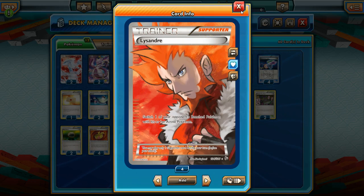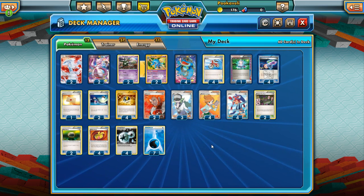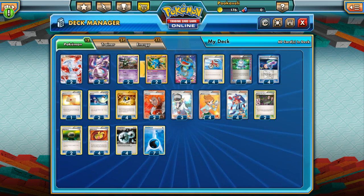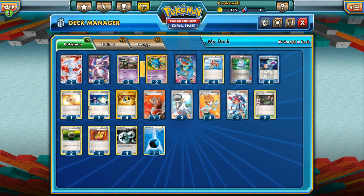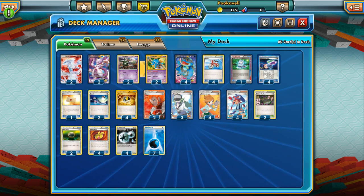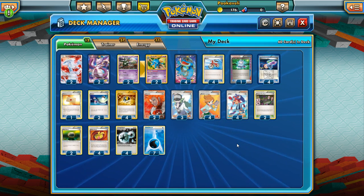We have four Professor Juniper, three N, and two Lysandre. Lysandre is also very good with Quaking Punch — the opponent can't play Switch or Float Stone, so we can drag something up and lock it in with Quaking Punch. We also have four Ultra Ball and one Professor's Letter, since we're playing so many Skyla. It's a very simple but potentially very effective deck. I still need to be convinced Seismitoad-EX is truly tier one — I'm not sure if 30 or 50 damage will be quite enough — but that's what playtesting is for.